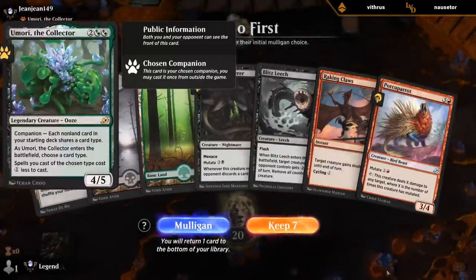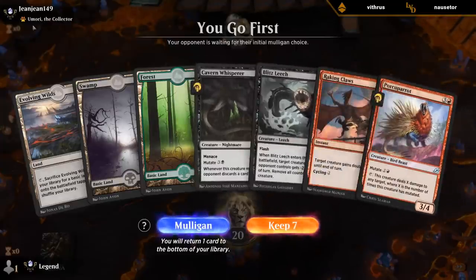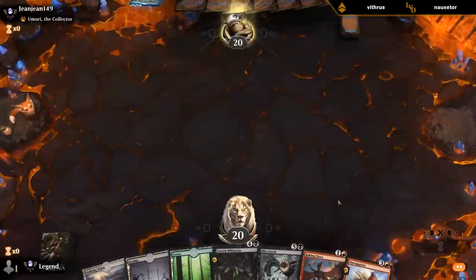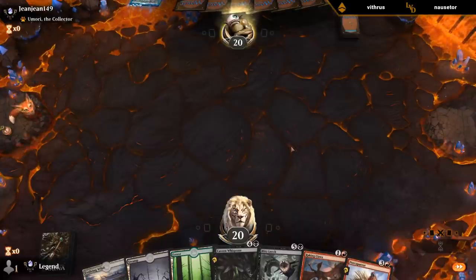Facing a Umori deck — oh boy. If we can assemble Porcuparot plus Boot Nipper against a Umori deck, we should be in for a good time. Currently missing a cheap non-human. I think I'm still keeping, just because Porcuparot could potentially just win us the game. They could still have Bloods Leech to remove the Death Touch counter from it, but there's not many other answers if we assemble the combo.